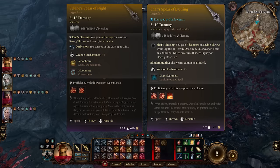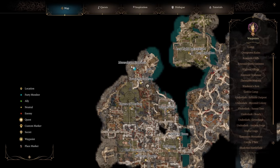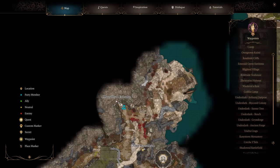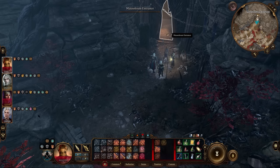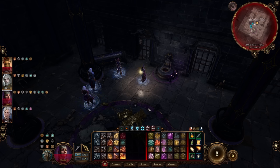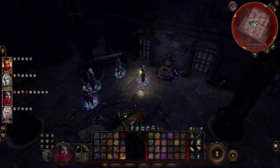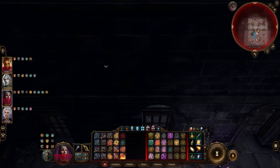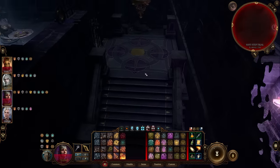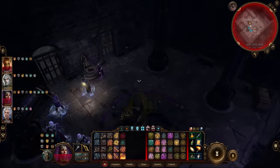To begin getting Saluna's Spear of Night or Shar's Spear of Evening, head to the Grand Mausoleum waypoint in Act 2 on the top left side, then enter the mausoleum. Progress through until you're in the Gauntlet of Shar area. The first trial, the Soft Step Trial, is pretty straightforward — just lockpick your way through, sneak around without getting caught, and loot the Umbral Gem at the end.